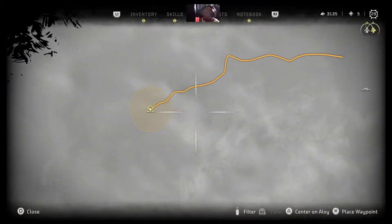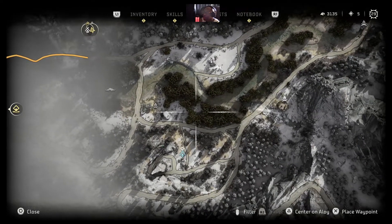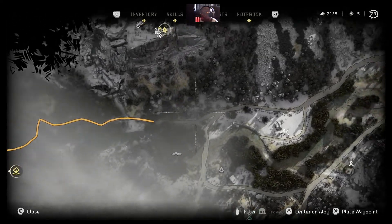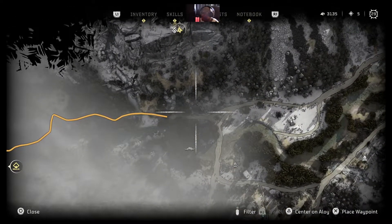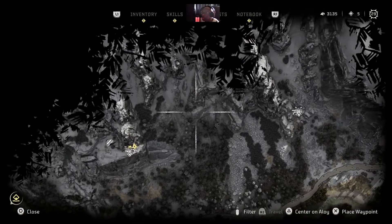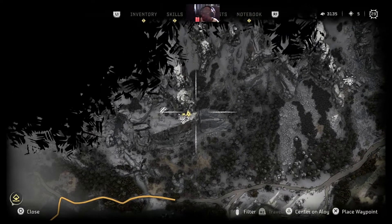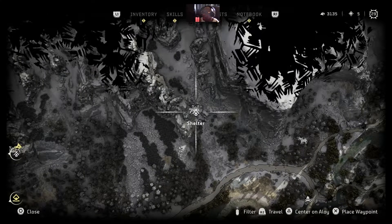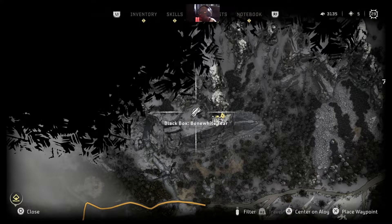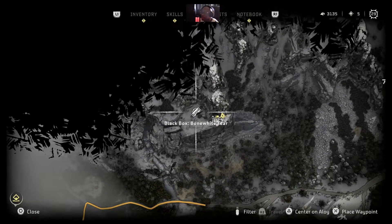We're heading for this location. We ran into some machines down here and another rebel outpost. To avoid these, we decided to go around. We went back to this shelter, and then here's another shelter, plus a black box. So we're going to check this area out and then continue on to the side quest.